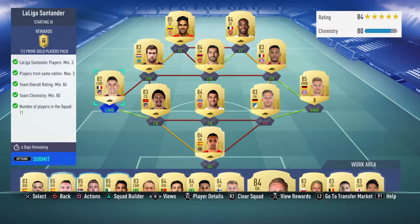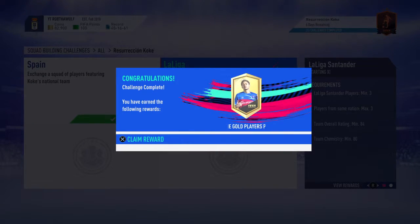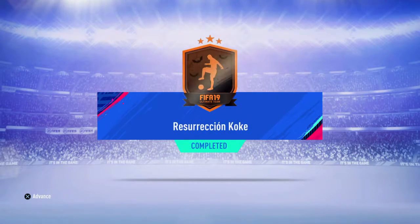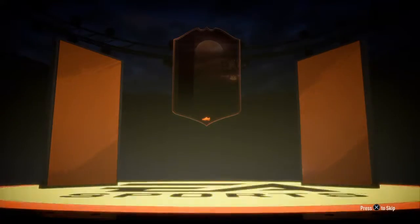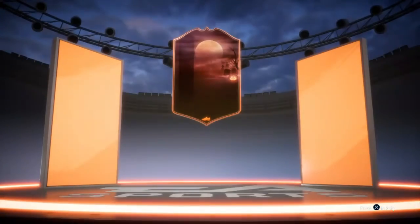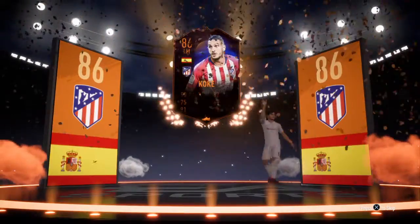Just to show you guys the finishing team — the team I finally did it! I finally finished it. I got the 84 rating, 80 chemistry for a prime gold players pack, going to submit it. It was a puzzle honestly. I used as many players as I could from the club. I got the prime gold players pack and also coca resurrección who should be walking out — yes he does walk out! Here we are: 86-rated left midfielder coca resurrección. This is a good addition to the club, might be able to squeeze him in as a starter.